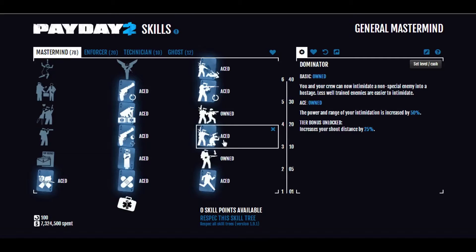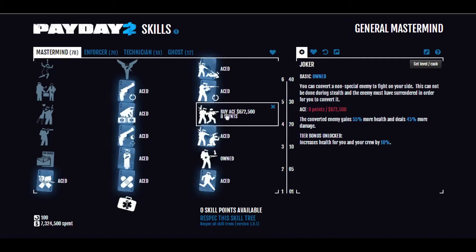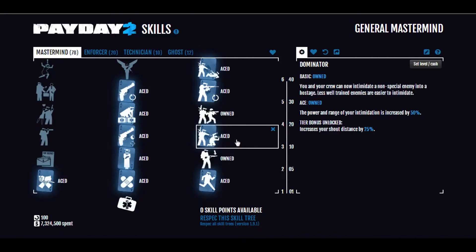Dominator Aced means you and your crew can intimidate people into cuffing themselves — that is, enemy police officers. This is quite powerful, because paired with Joker, which we'll have later, you can convert them to fight alongside you. The reason we want this aced is it increases the power range of your intimidation by 50%, which is actually quite important. A lot of people don't seem to understand that — the range means you can get people to surrender from very far away.